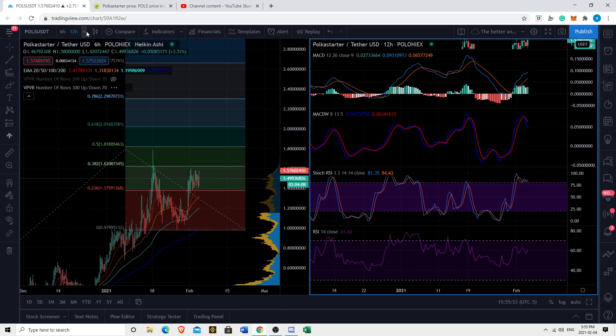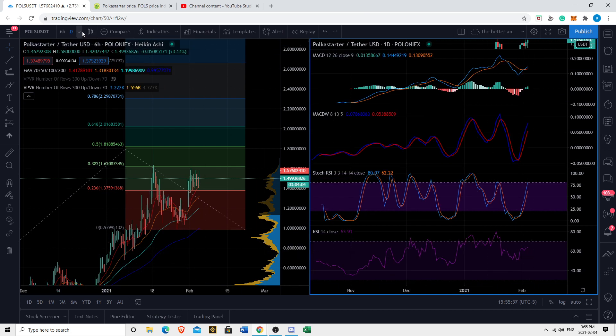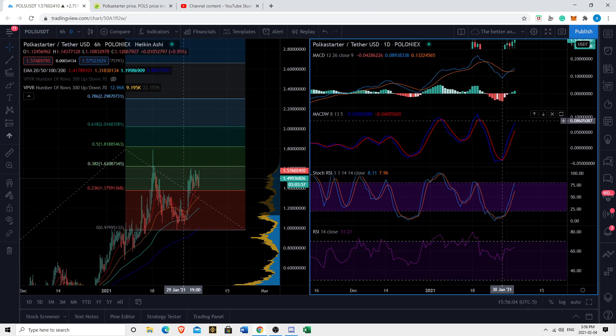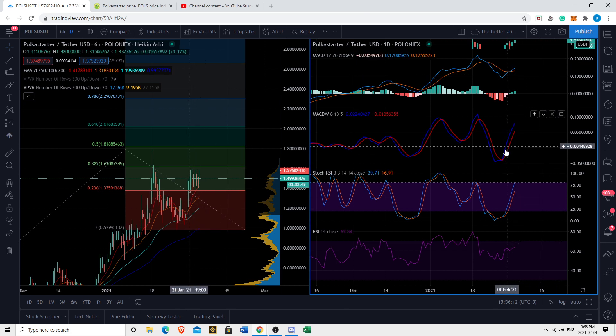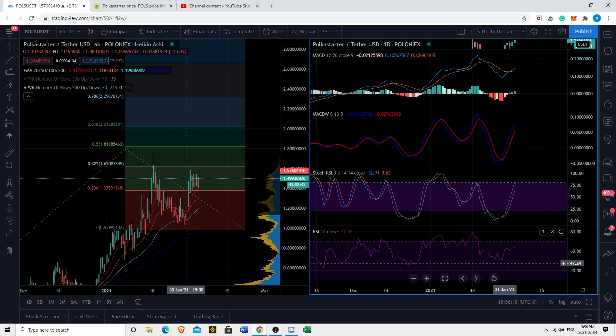Let's familiarize ourselves with the macro pattern and look at the weekly — there's not enough information for the weekly, but the daily looks good. The moving averages are on a downtrend but we had a bullish crossover and we're turning upward — bullish. MACD is bullish, going up. Stochastic is up. RSI showing higher highs and higher lows — it looks bullish. Although RSI could be said to be in a downtrend, we're getting bullish divergence with higher highs and higher lows. So everything on the daily looks bullish in my opinion.